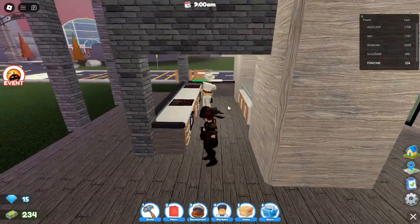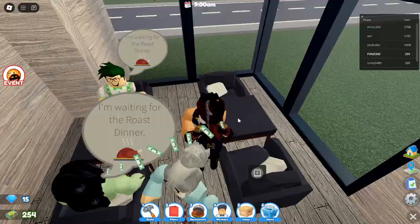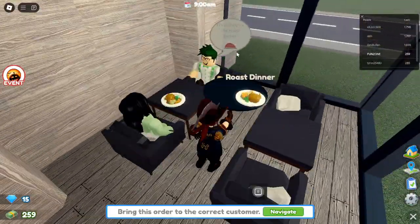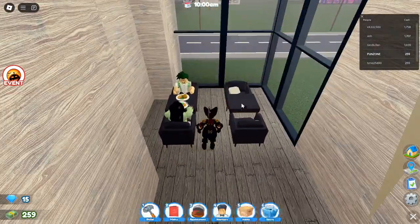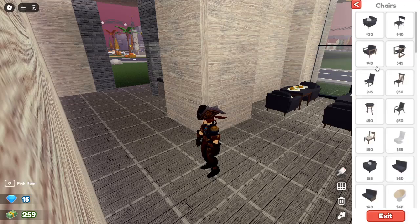Tip 5: Save space and optimize your layout. Space management is essential for restaurant success. Make sure to optimize your layout by keeping the kitchen appliances grouped together in one space. Avoid leaving unnecessary gaps between appliances or tables. A well-organized restaurant not only looks better, but also helps your staff move around faster, increasing your service speed and overall efficiency.